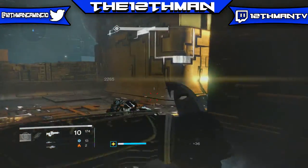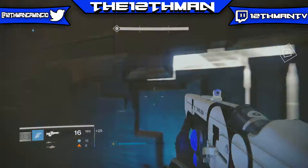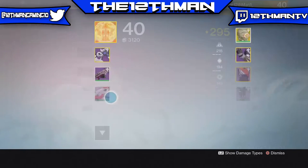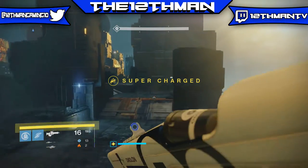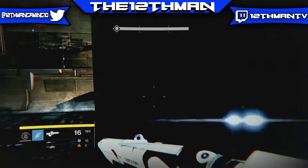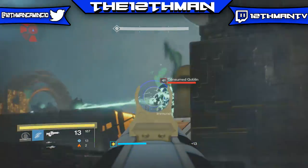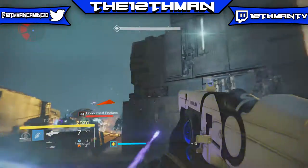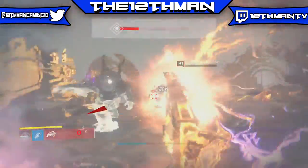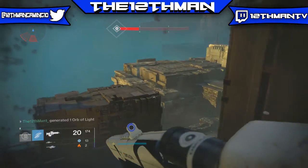Now let's talk about this weapon in terms of PvP. I do think the Hung Jury is a good PvP weapon as well, but I believe there are probably other Scout Rifles out there that can outshine it. For example, the Suros DIS-43 — I just got that Scout Rifle and to be honest, that is my main go-to PvP Scout Rifle because it has more impact. The fire rate's a lot slower, but it has more impact and it's a lot easier to kill people with. But with that being said, the Hung Jury is still a very good PvP weapon. It does 41 to the body, 61 to the head. About 3 body shots and 1 headshot can kill someone easily.